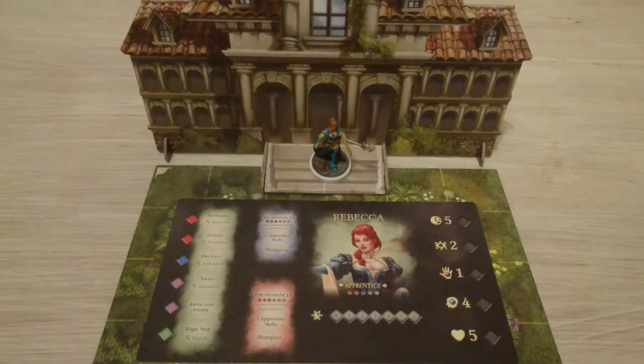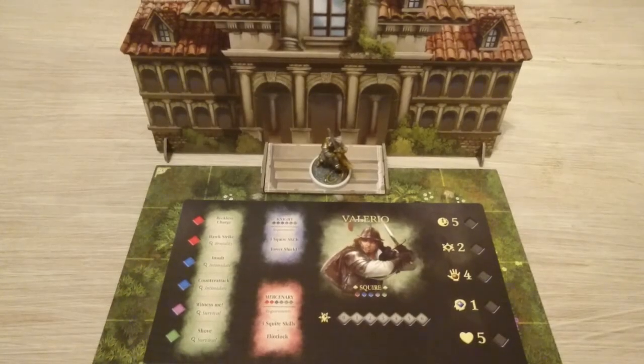Next up is our knight squire, Valerio. He has a speed of five, a dexterity of two, a physical strength of four — which you'd expect from a fighter — a mental strength of one, and a health of five. He can upgrade to either a knight or mercenary class.